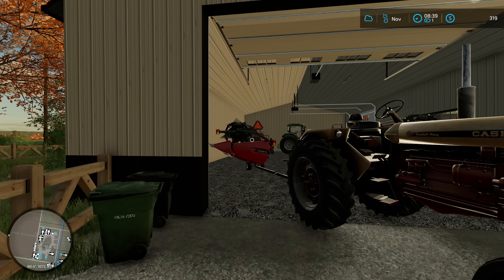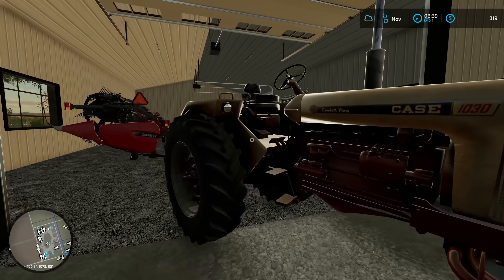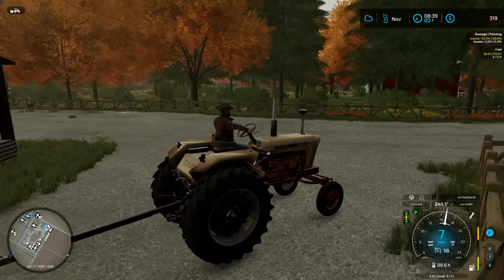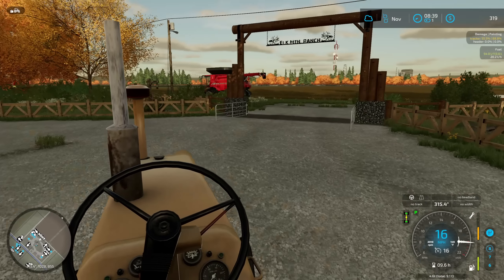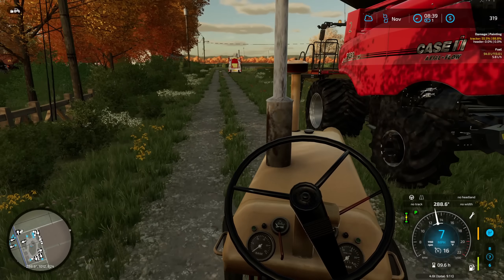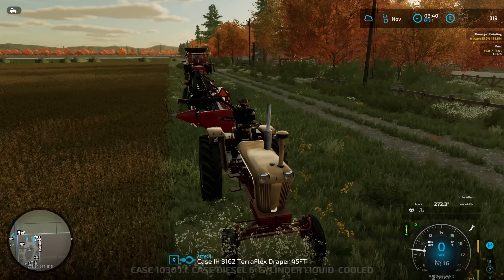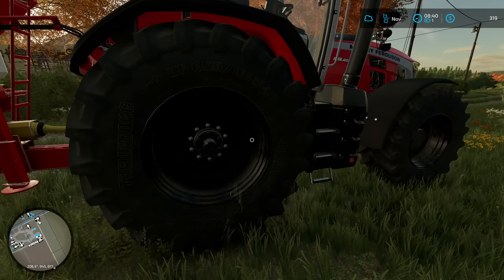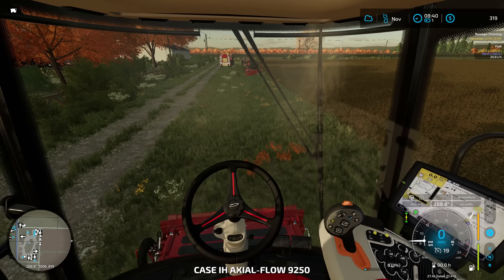Welcome back to the 10 million dollar cattle ranch on Western Wilds. I'm still using the old Case 1030 — its only job is dragging headers around, works fine. Today we're moving away from silage and pushing into cattle. We want to make 10 million dollars from milk — that's the new plan — but I still need to harvest some stuff and diversify.